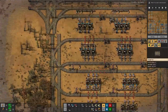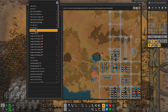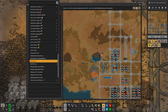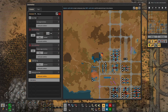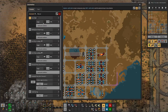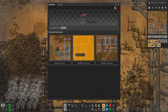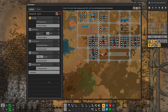The waiting bay is done. Now we can head over to our trains and say: before you go to the coal field, go to the waiting coal field. Let's see if this works without a condition. For the second train, coal field is at the top, we can have the waiting coal field at the bottom. And the third one gets the waiting coal field at the bottom as well. We will see how that turns out.